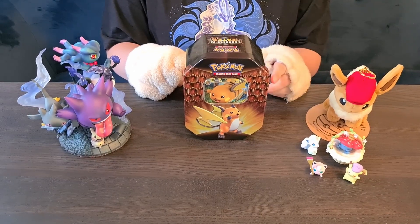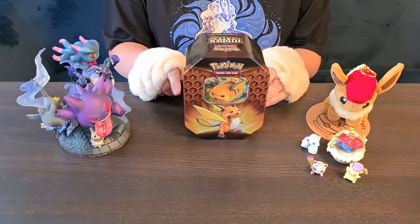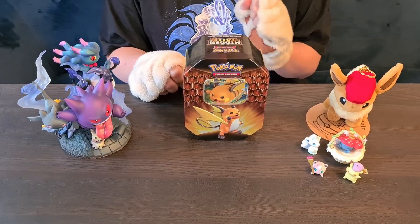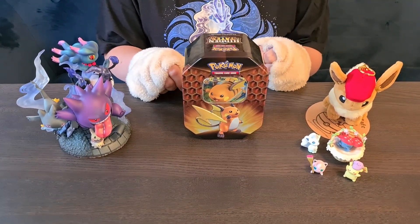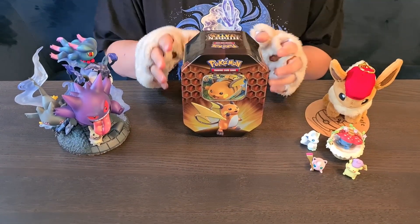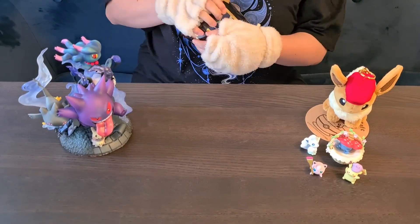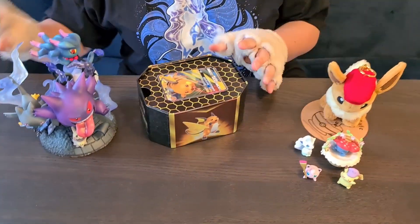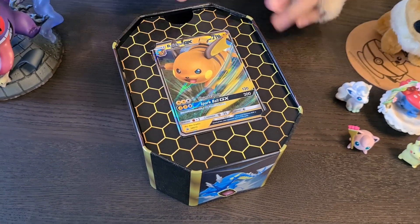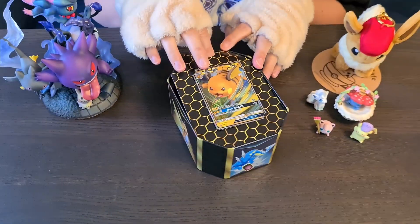This is Fluffy from FKO again. We're going to unbox a tin from the Hidden Fate series — this is the one with the Raichu GX card. You can see the Raichu GX card, nice and shiny. Let's just remove this for a bit.